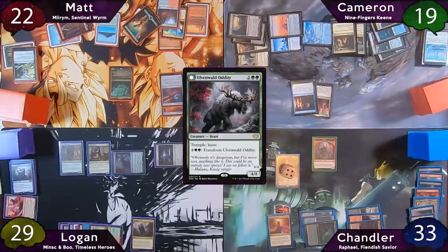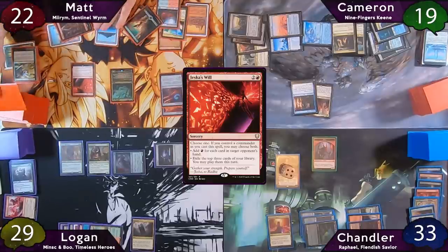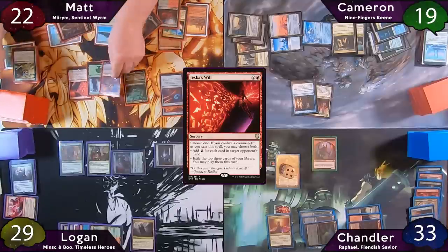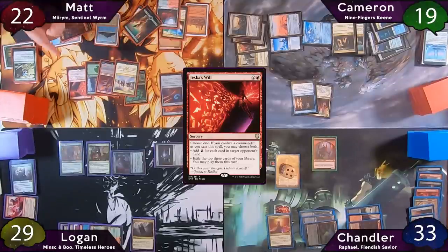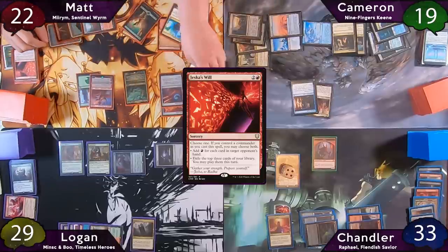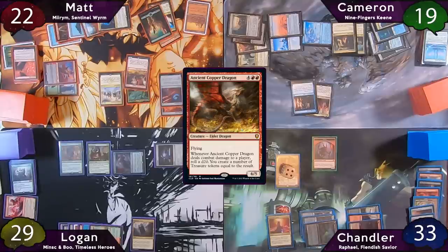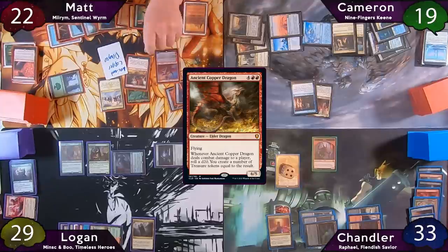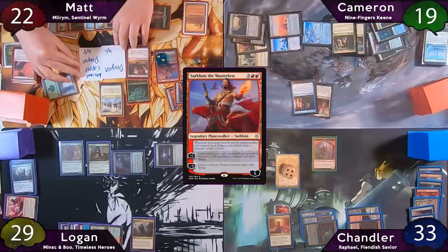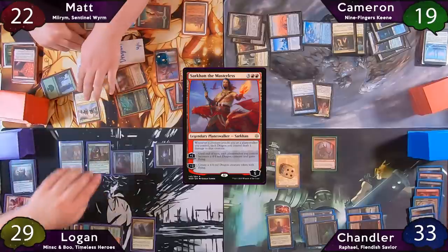Logan passes to Matt, who drops Jeska as well, choosing both modes and targeting Logan for the mana. The exiled cards are a Forest, Sarkhan the Masterless, and Temur Ascendancy — netting six red mana. Matt taps for additional green and blue to cast Temur Ascendancy, then uses his remaining five mana plus one more to cast Ancient Copper Dragon. When it enters, he gets a token copy, and draws two cards off the Ascendancy. Matt then taps for five more to cast Sarkhan the Masterless, downticks to make a 4/4, draws a card, and turns everything sideways at Cameron.